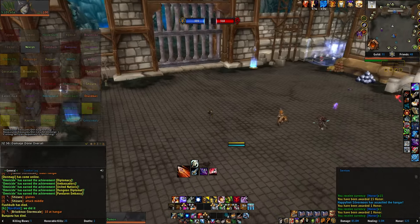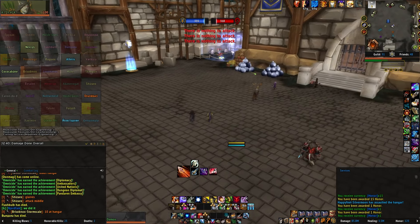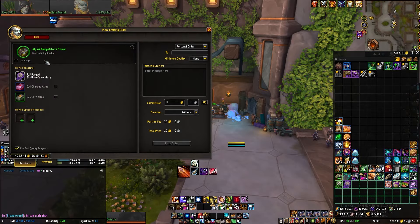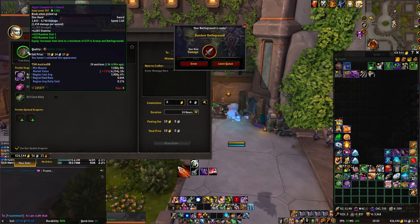And that's it — you have three pieces of 610. Even if you're not a crafter yourself, you can easily craft them with the public orders, or better yet, find yourself a personal crafter.